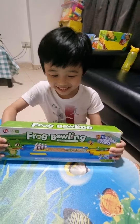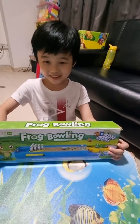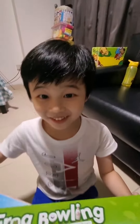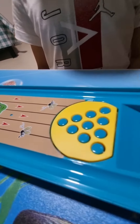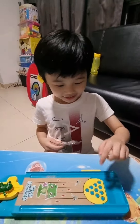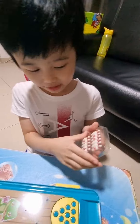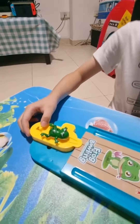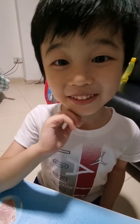Hey guys, welcome back to my channel! Today we are going to unbox frog bowling. Looks interesting, so let's open it. There are 10 pins, 2 bars, 11 bollies, and one frog. I'm going to shoot — let's do it!